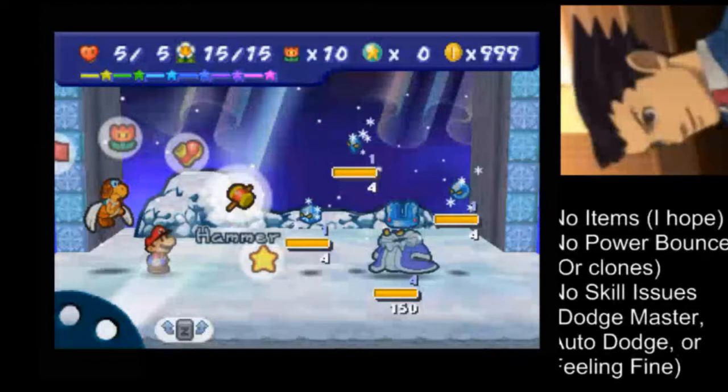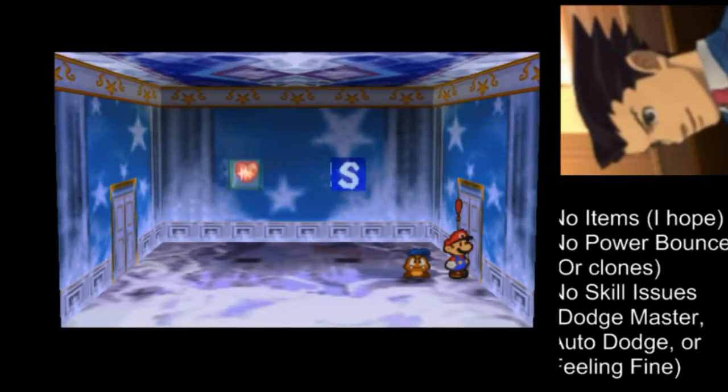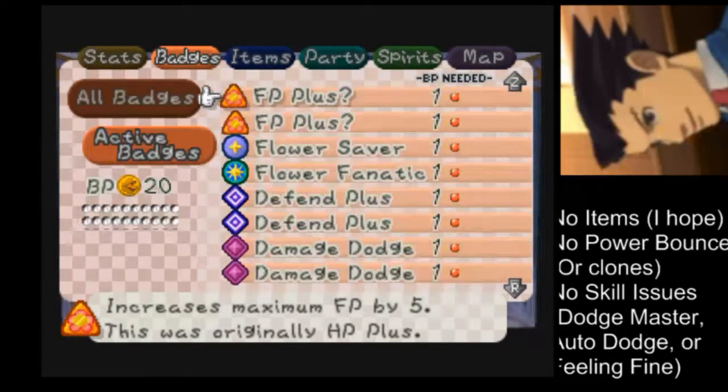I actually found a way to do this boss without any items. I'll skip to the end of the video where I show off my badges. Flame Smash — obvious. Quick Change — obvious. Defense Spotted, just cause why not. The Happy and Crazy Heart is really good in this challenge — that gives you a full heal every second turn. And Crazy Flower's also not bad either — I added those so I gain four or five FP every second turn too. On the next page, you've gotta have some FP pluses and a bunch of FP-saving badges, because FP economy — that's what this fight was all about.